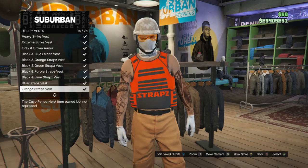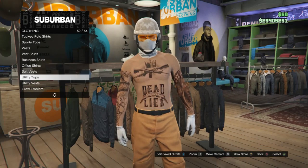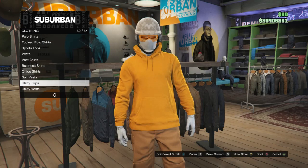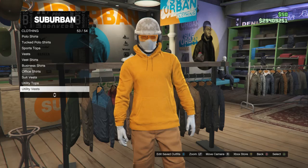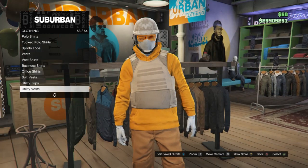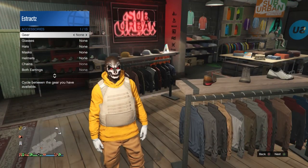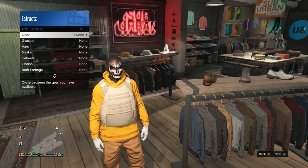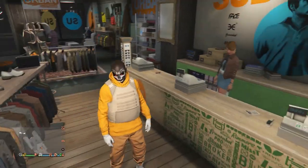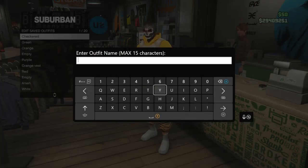Re-equip the orange hoodie or whatever top you like. Scroll down to utility vest on slot 53, click on utility vest, and scroll down to slot 43 - the peach plate carrier - and equip it. If your character has any head accessories, take those off. Once you have your chosen top and the peach plate carrier vest on, go over to the front counter.